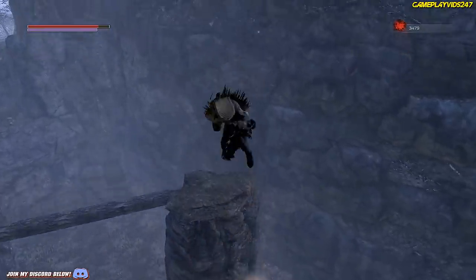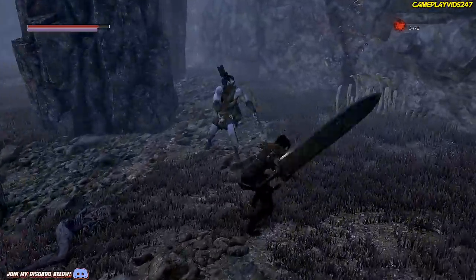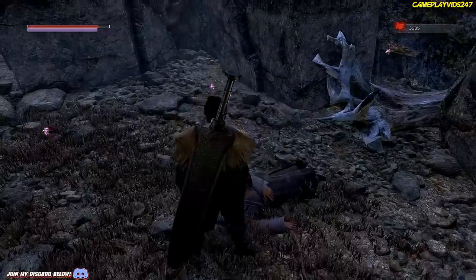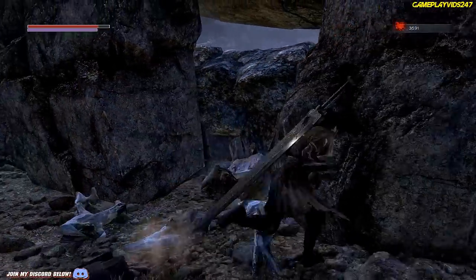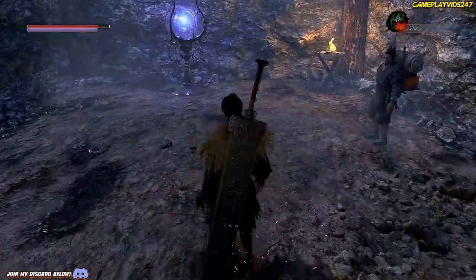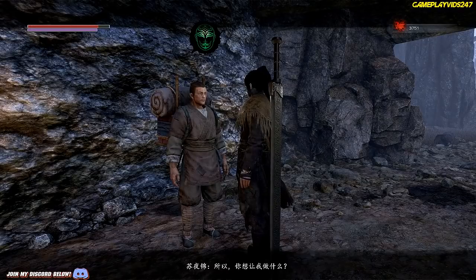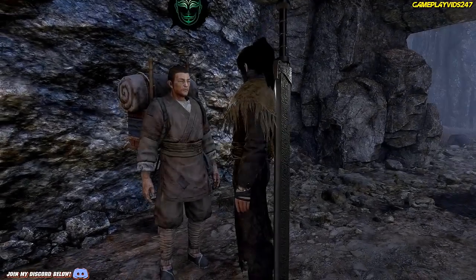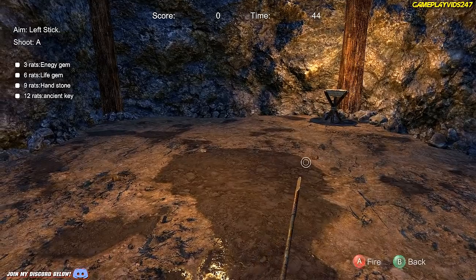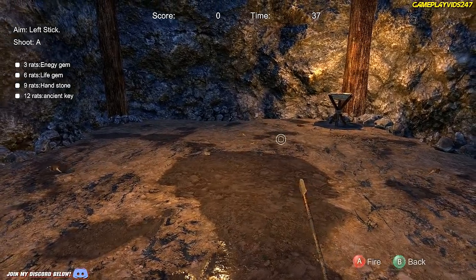Keep throwing my throwing knives at him. He's still shooting at me and I seriously have to rush around. Note to self - kill the archer next time first. How do I get through there? That's where I want to go - hello, who are you? Can't read what you're saying. I don't know what he's saying. A to shoot - I have to hit the rats I'm assuming.